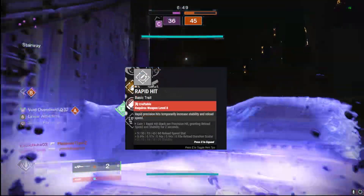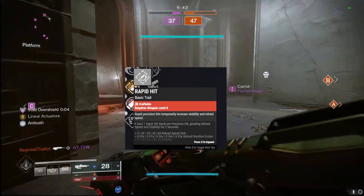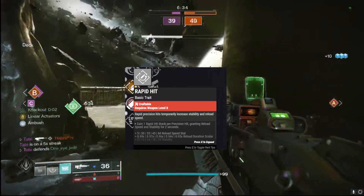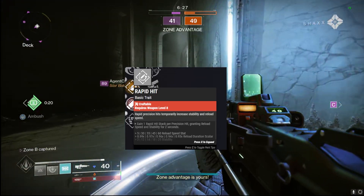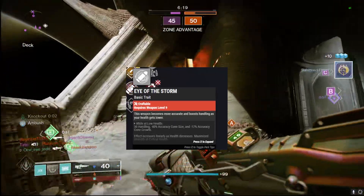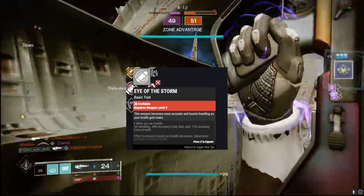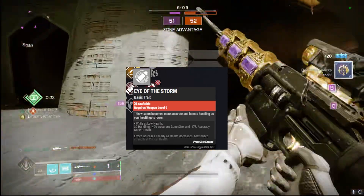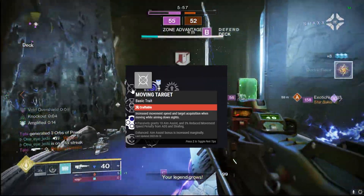For the third column I'm going over three options I've been testing in the Crucible. First is Rapid Hit — every precision shot stacks up reload speed and stability up to plus 25 for stability, which is pretty nice, and enhanced perks add a couple additional points as well. Next is Eye of the Storm, a pretty universal PvP perk — when your health gets low, you get handling and the weapon becomes more accurate, so during those close shootouts you can do some work with that nice accuracy cone.